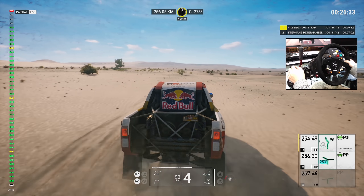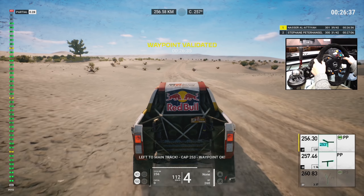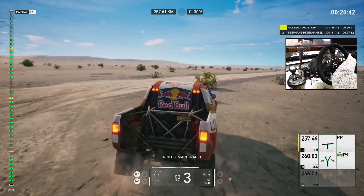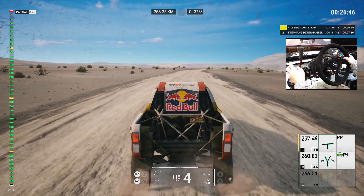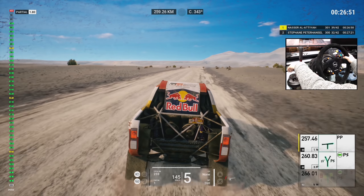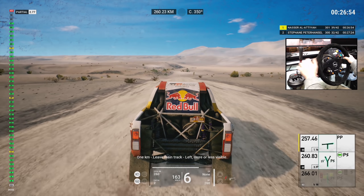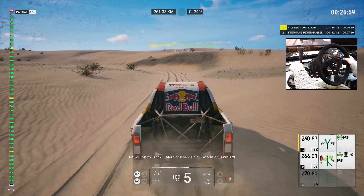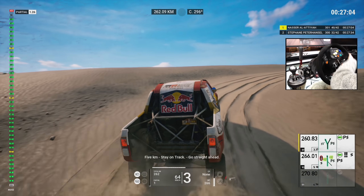Press on, twisty track. One K in 800, follow track. Five hundred, left to main track. Left to main track, cap 250. Five hundred, turn right to main track. Right, main track. Three Ks, stay on the main track, go. One K, leave main track, left, more or less visible. Now, left to track, more or less visible, attention, twisty. Five Ks, stay on track, go straight ahead.